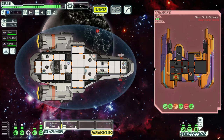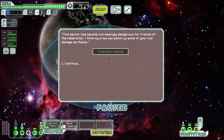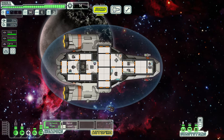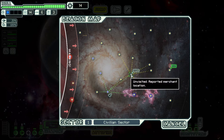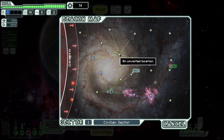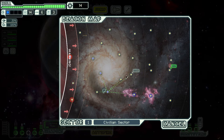We hit all three lasers on their weapons and took them out. They have only two hull left. We get the rewards, and the civilian ship we saved rewards us by repairing our hull — which is nice. Now we see a store beacon. There are basically three beacon types: normal ones where anything could happen, stores that sell two to five types of equipment, and distress beacons that tend to have good rewards.